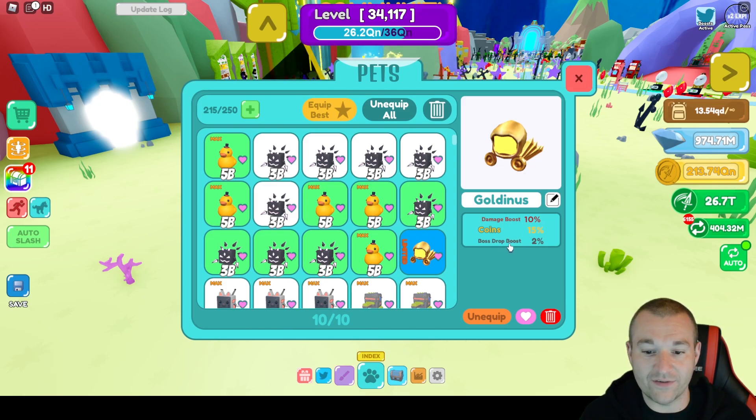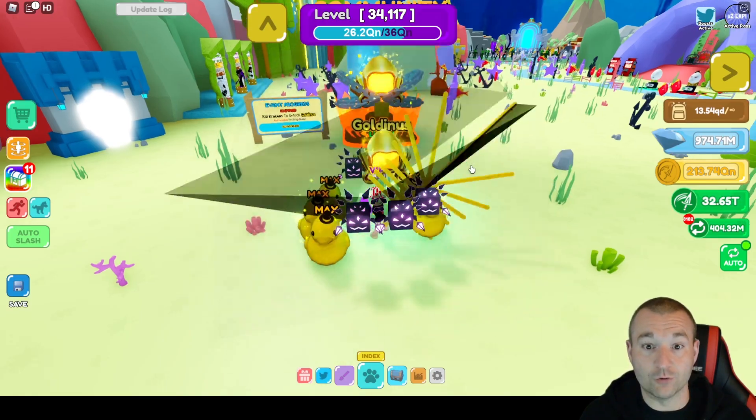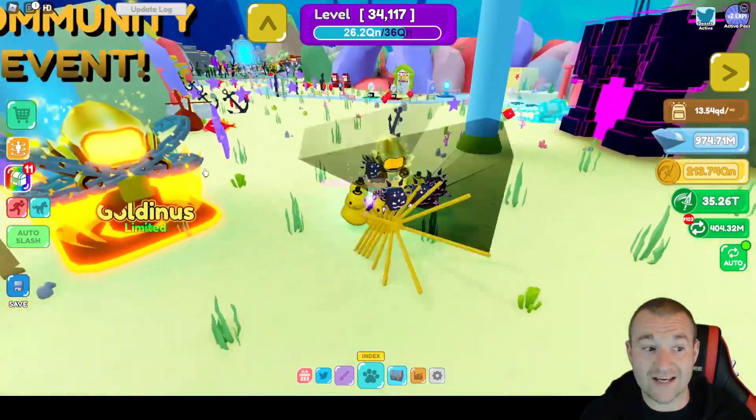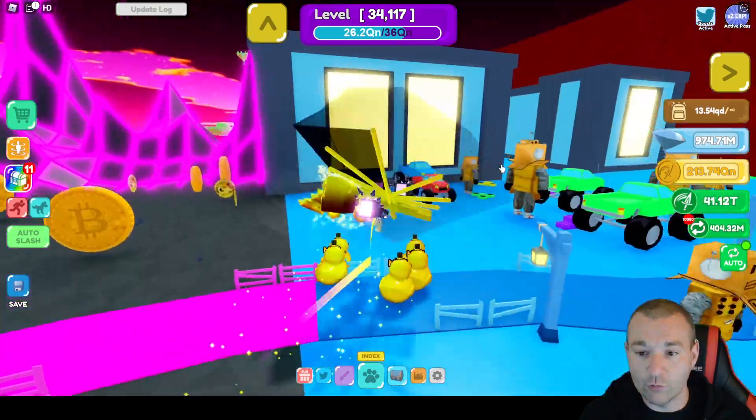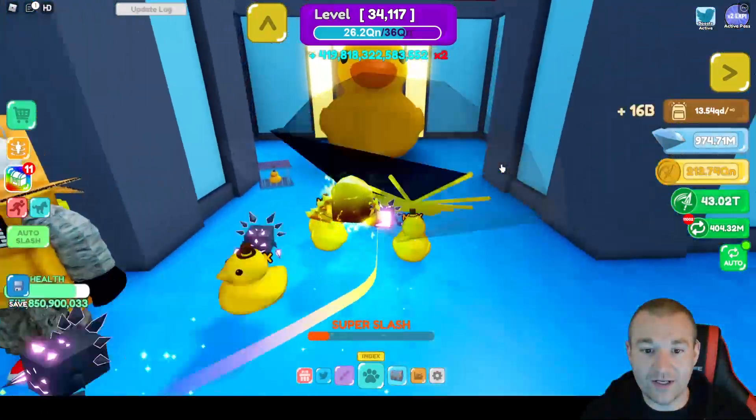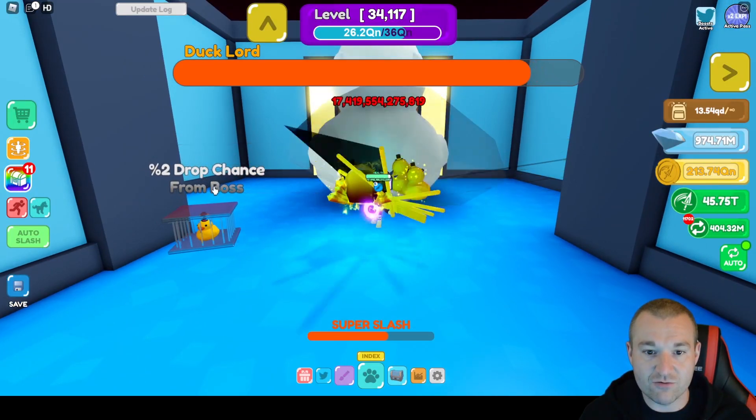Could you imagine if you had a full team of these — let's say 10 of them — you'd have a 20% boss drop boost. That is huge. Which means when you're basically farming bosses like the toy room one, the duck here, and you want to get the ducks, you can see they have a 2% drop chance right now.